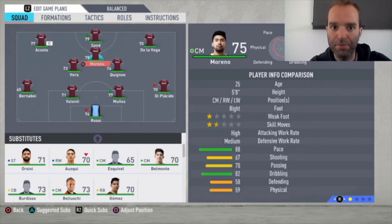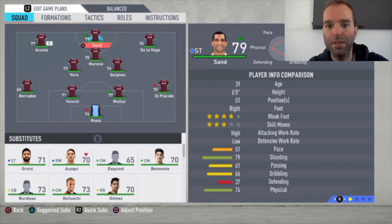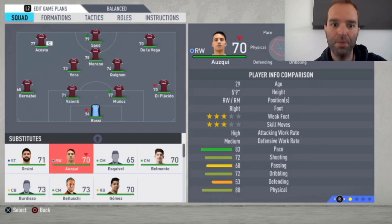Then the right winger is De La Vega — he can also play left winger but he's right-footed without four-star weak foot or skill moves, so I prefer him on the right where he can cross really well, with 86 pace. Our striker Sand is 39 years old with 51 pace, which isn't much, but his positioning, shooting, and physical stats are great — he doesn't need pace because the midfield and wings provide it. He just needs to be in the box at the right time, and he does that consistently. Then Acosta the left winger: 92 pace, good dribbling, four-star weak foot and four-star skill moves — you can do almost anything with him.